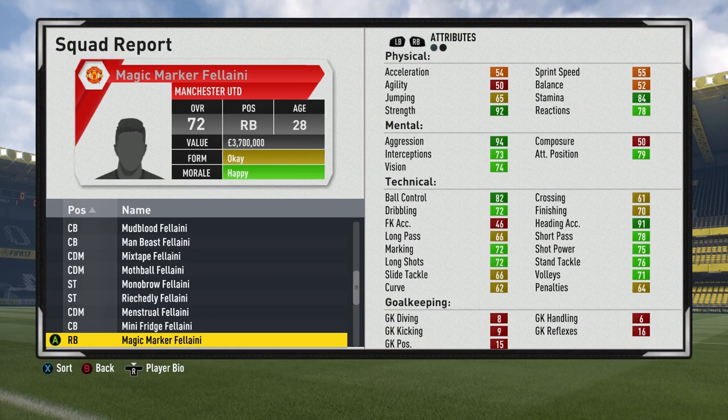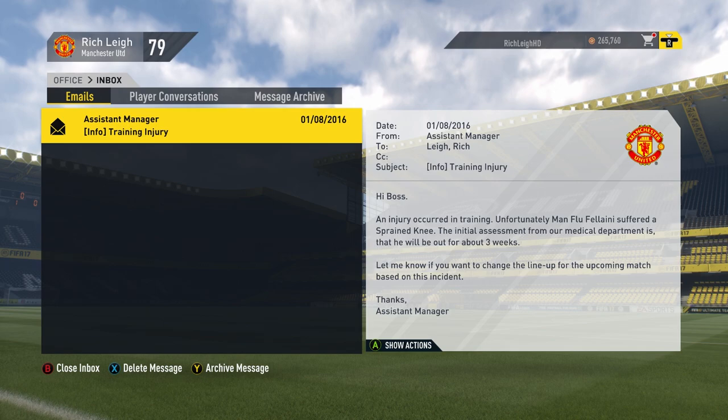All of the created Fellainis only have 50 composure — you can't edit that stat unfortunately, so all of the other stats are exactly the same. They've all got the same height and weight as Fellaini, they're all Belgian, they've all got massive afros, and they're all probably terrible. It's bad enough just playing with one Fellaini most of the time. Imagine how much destruction a full team of them could cause.